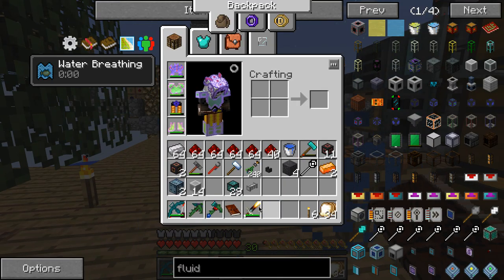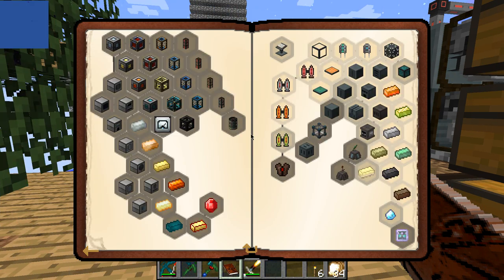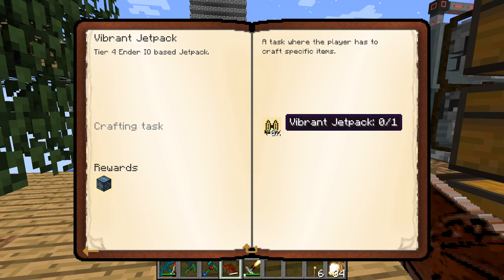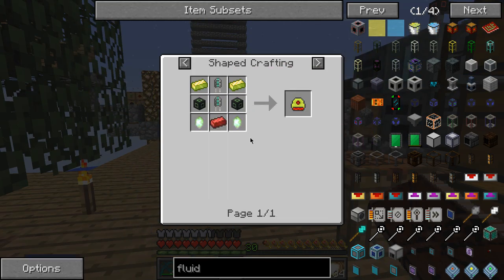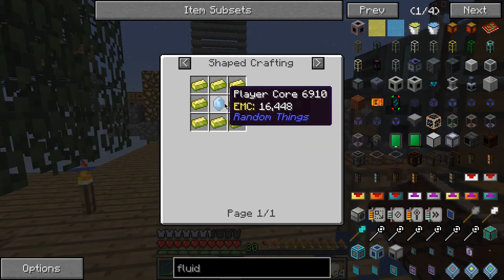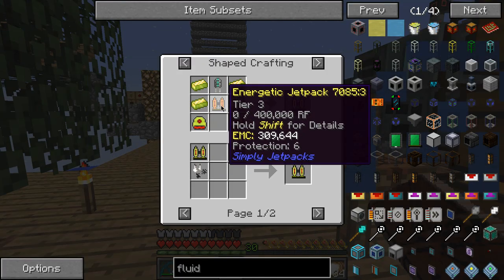The vibrant jetpack is next, but we can't make that right now because we need octadic capacitors and vibrant crystals, which aren't that hard to do. But the point is we can't do that right now because we don't have vibrant capacitors and stuff like that.